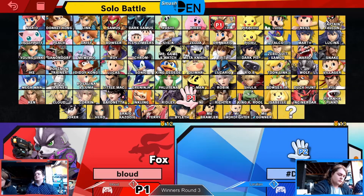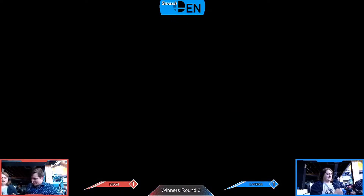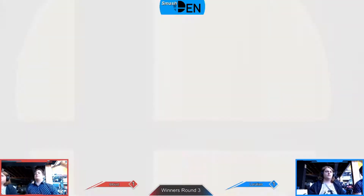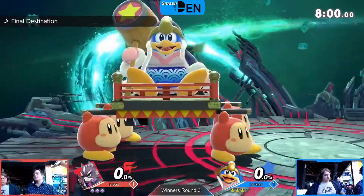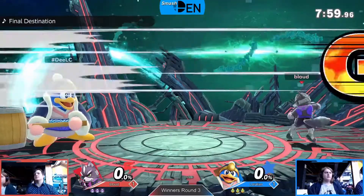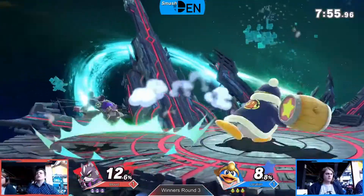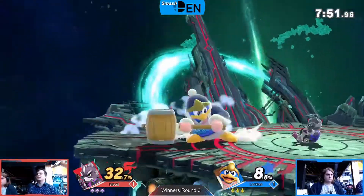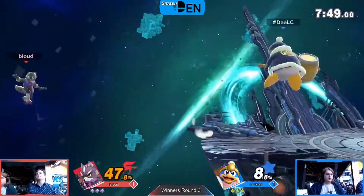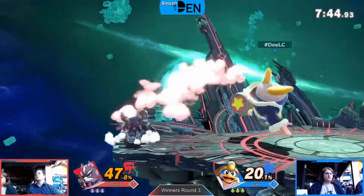It's really funny — DDD's down-B, the jet hammer. It's a decent ledge trap. It's not as powerful a move as people want to say, but he has the ability to turn around, so if you put yourself in the right spot you cover both the roll and the get up. That DLC move — yeah, and he can jump, so you cover all get-ups, you just have to time it right. Really the only get-ups that counter that are somebody who has a hitbox to throw forward coming off ledge. Bloud just making it back.